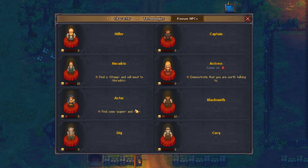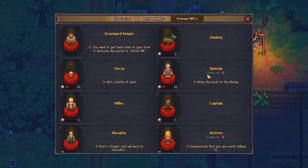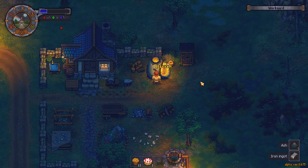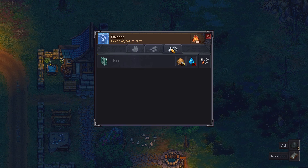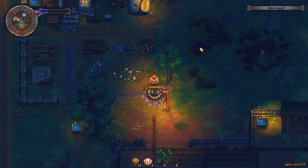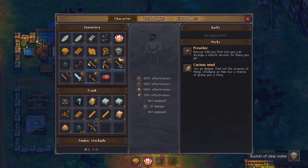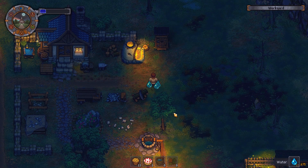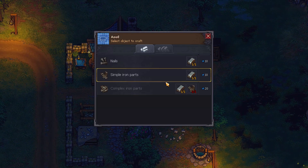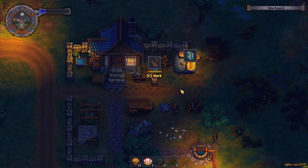We've also got all kinds of quests I have not taken care of. Where is the actor? Find some paper and ink — well, we've got a ridiculous amount of paper, or at least a very easy means of getting it. Should I go ahead and make some glass? Sure, let's do that. Grab a little bit of water.